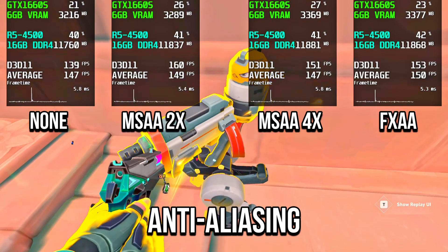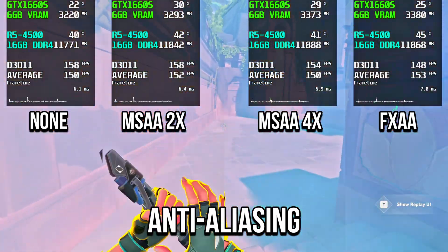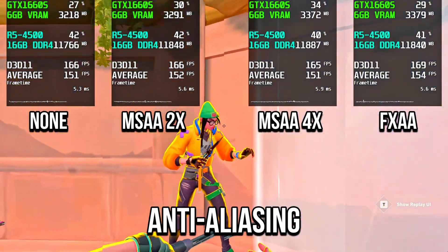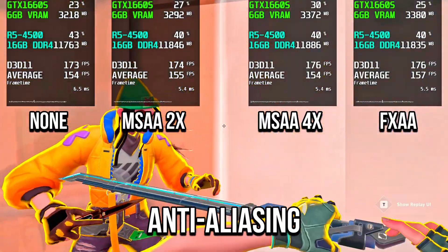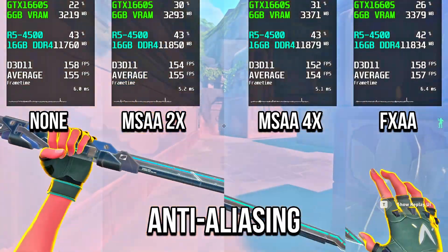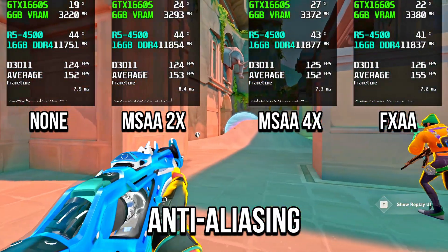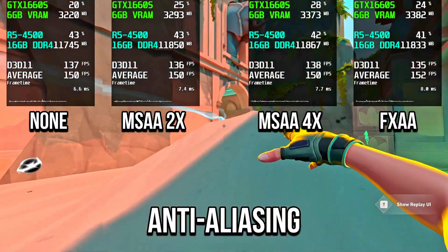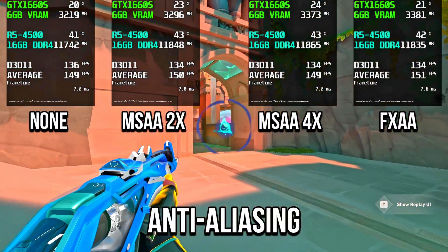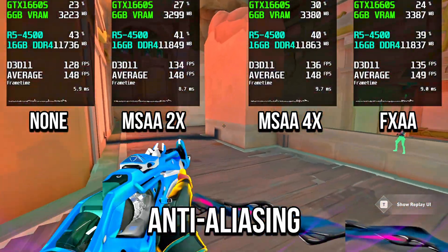With anti-aliasing, GPU usage went up with MSAA 2X, MSAA 4X, and FXAA, with the heaviest usage on MSAA 4X. Video memory usage also increased, highest with FXAA. Average FPS stayed similar overall but was slightly higher with FXAA. If you have more than 4GB of VRAM, select FXAA, otherwise select none.